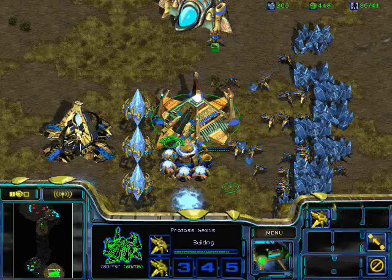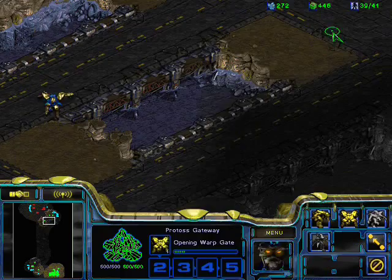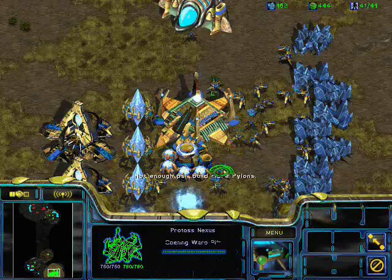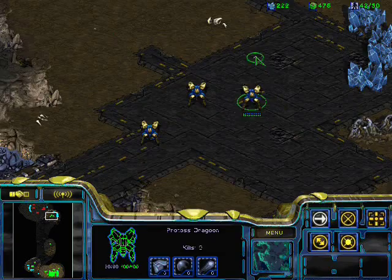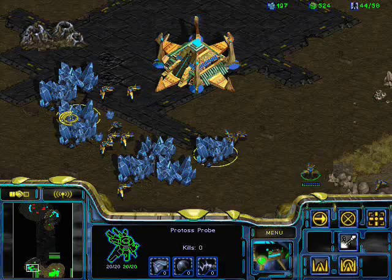Right as I expanded there — which is usually around 28 supply — I add a second gate, and then right after that I'm going to start getting my robotics, because you want observers as quickly as possible. You also have the option after expanding to get a shuttle and go for a reaver. As you can see, I'm transferring probes to the new expansion. You always want to do that — if you don't transfer probes and just start building them from the new expansion, it's going to have one or two probes for quite a long time, which is essentially a useless expansion. Always transfer probes right away to each new expansion so they're instantly functional.